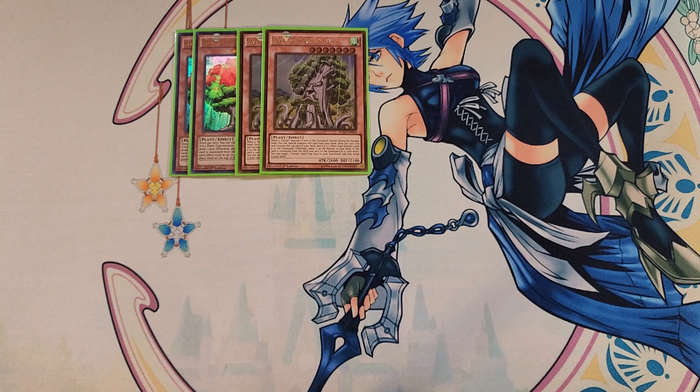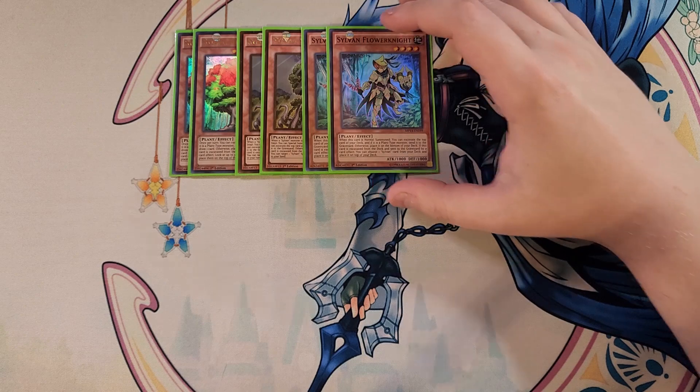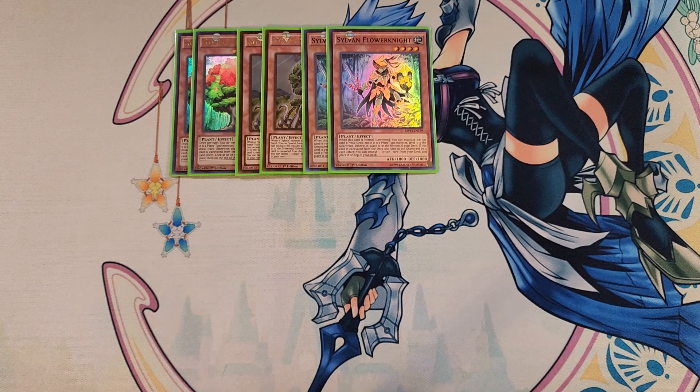We then play two copies of Flower Knight. Flower Knight is a really awesome two-of in the deck. If this card is excavated from the deck and sent to the graveyard by a card effect, you can choose a Sylvan card and place it on top of your deck — a really awesome effect to know the exact card you're going to excavate off your next Sylvan card.